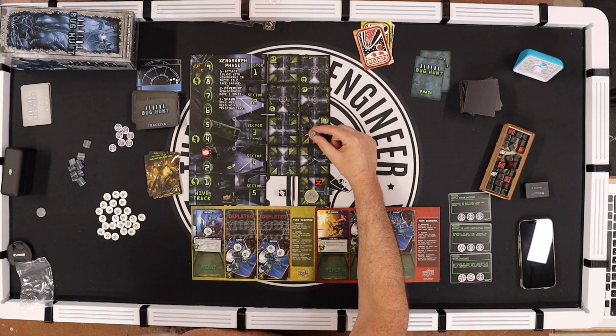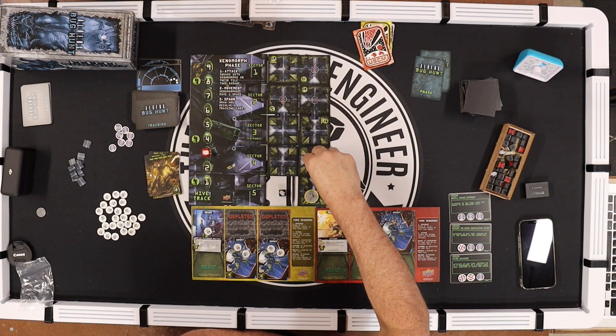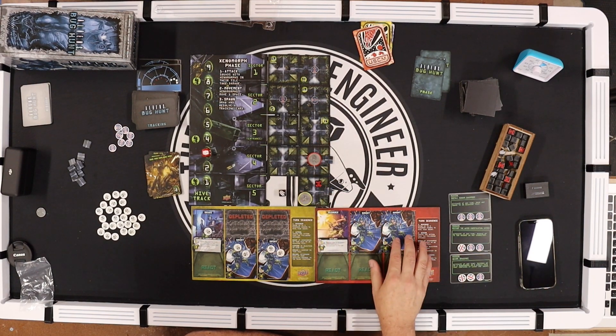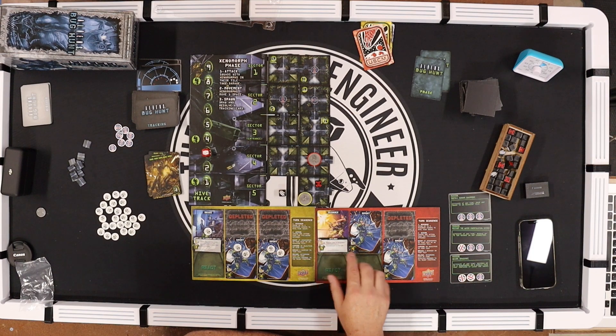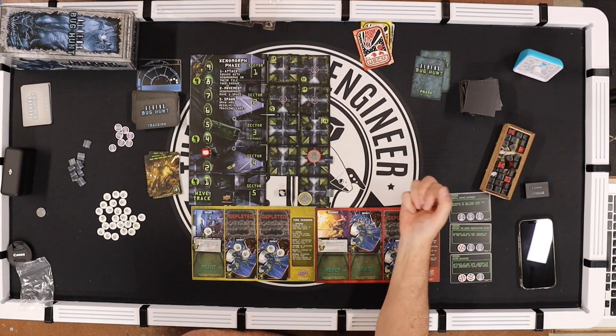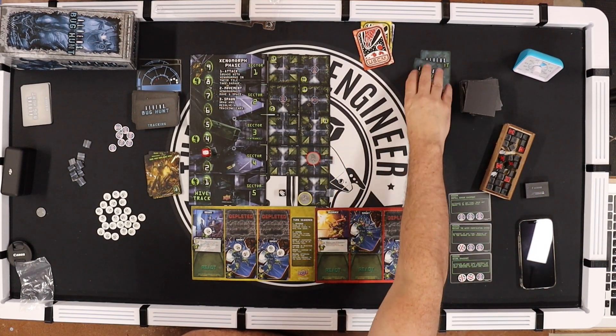Red — Vasquez moves one space and fires at this one with a grunt. There's no barricade so I roll and kill it. Her turn is done.